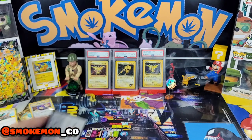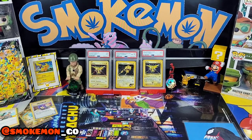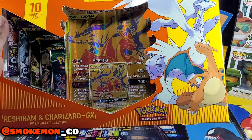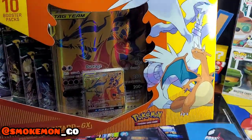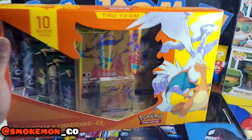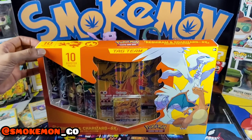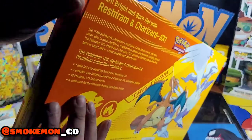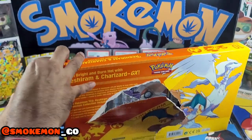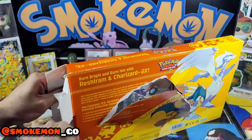Moving on now to this Moon Star box — let's have a look at it together first. Just take that in for a second, because that promo in particular is something else. This one's got 10 packs, and looking at them it's every set that you get an old art in — I think it's Chilling Reign and Evolving Skies. Let's try it and see how it goes.